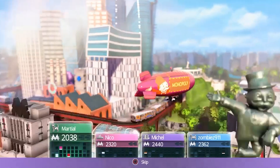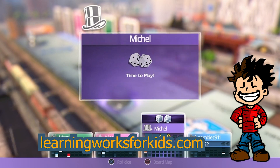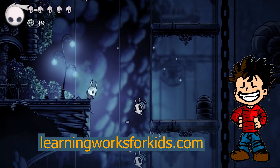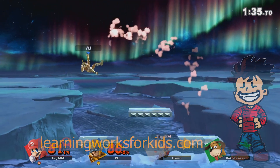Welcome to LearningWorks for Kids Game Spotlights. This is a new series where we will be walking through some of your favorite games and talking about how playing them can help you get better at real world skills. If you want to know more about how to take your gameplay to the next level, visit LearningWorksForKids.com and explore our course listings.